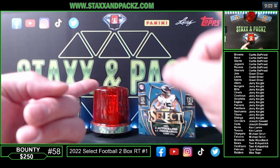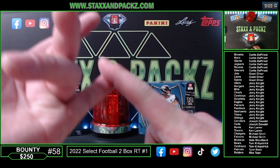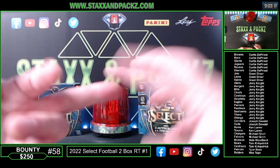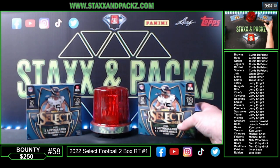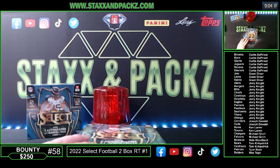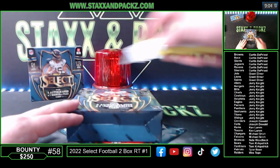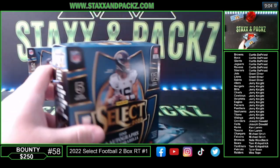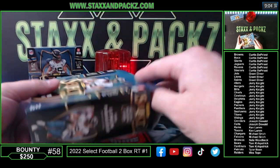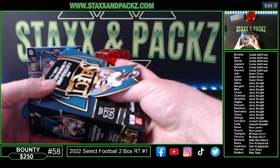You also have Brock Purdy, Kenny Pickett, Chris Olave, Desmond Ritter — the guys from this class in here as well. Two autos per box, one MIM card, zebra cards, one-on-ones, shields, stuff like that. This is box number one of our two-box random team break. Good luck everybody. If you pull a card that is probably a thousand dollars or more, I will overnight it to you for free.